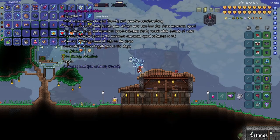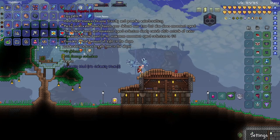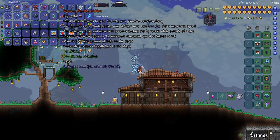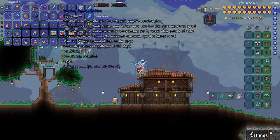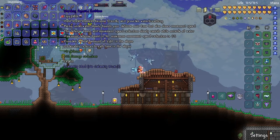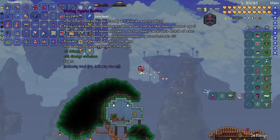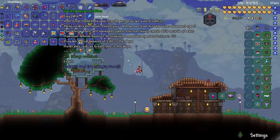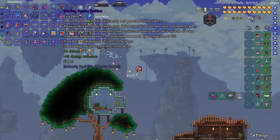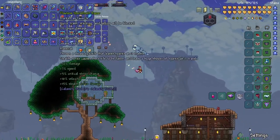There's a Warding Aquatic Emblem. Most ocean enemies become friendly and provide water breathing. Being underwater slowly boosts your defense over time but also slows movement speed. The defense boost and movement speed reduction slowly vanish while outside of water. Maximum defense boost is 30, maximum movement speed reduction is 5% — that's barely any movement speed reduction. It also provides a small amount of light in the abyss and moderately reduces breath loss in the abyss.